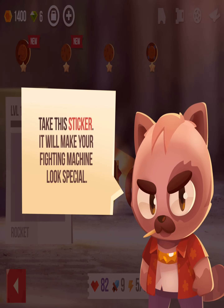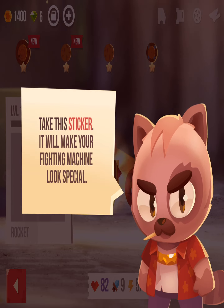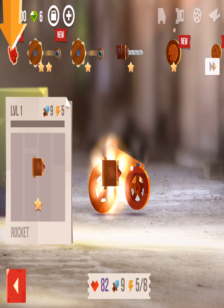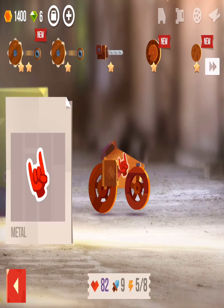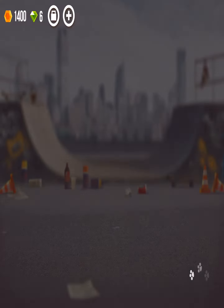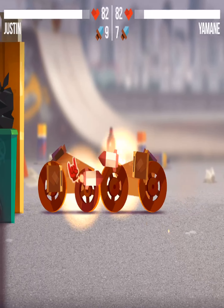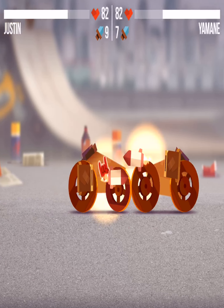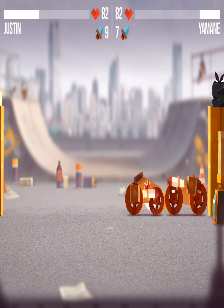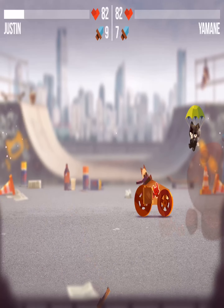Before you go, I have a small gift for you — take this sticker, it will make your fighting machine look special. Alright, so which one should we choose? I'll choose this one. Alright, looks great, can't wait to see it in battle. We're going into a quick fight. Let's see if we can win. It's basically even matches and I did 2 more damage, so I won that. That's pretty cool.